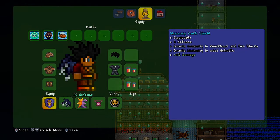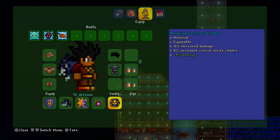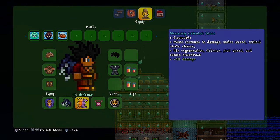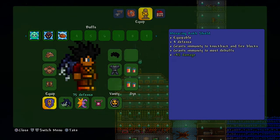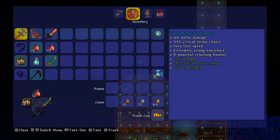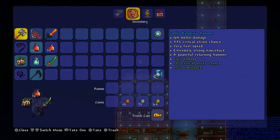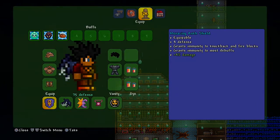All of my accessories have the Menacing prefix because they each give four extra damage. With five Menacing accessories that's 20 extra damage total. So my weapon damage goes from 145 up to 165, which is a significant boost.